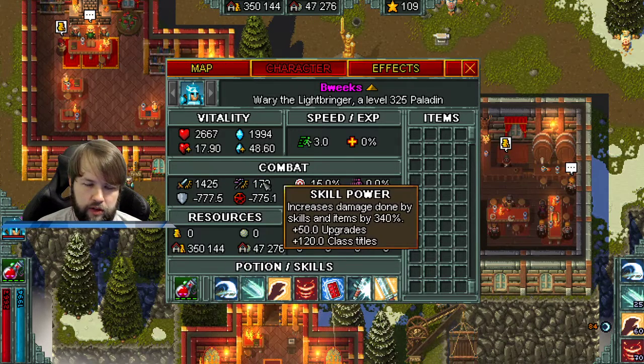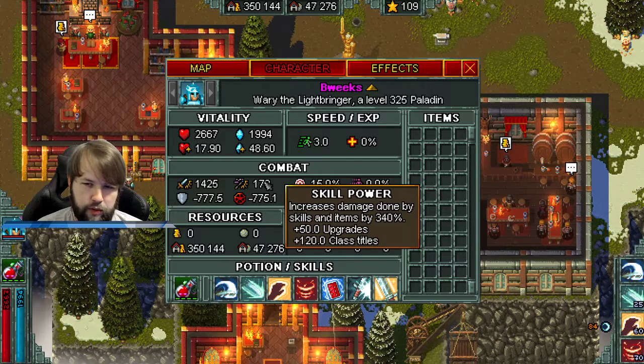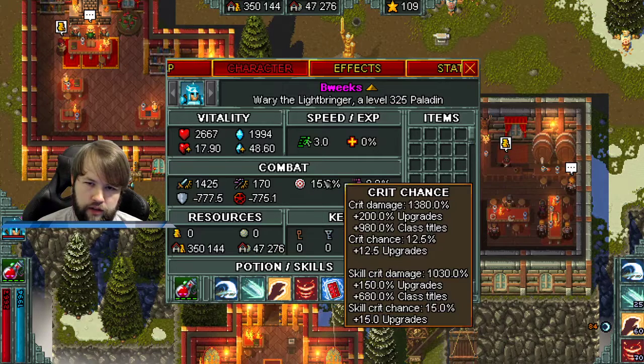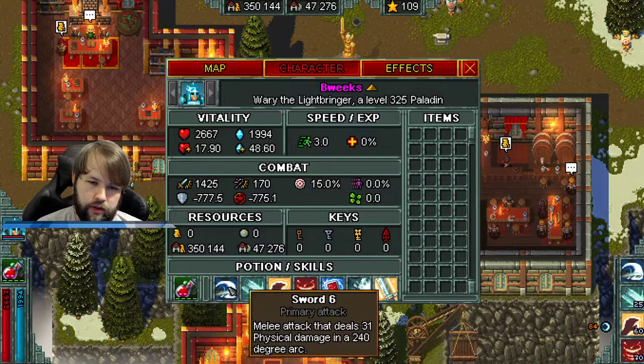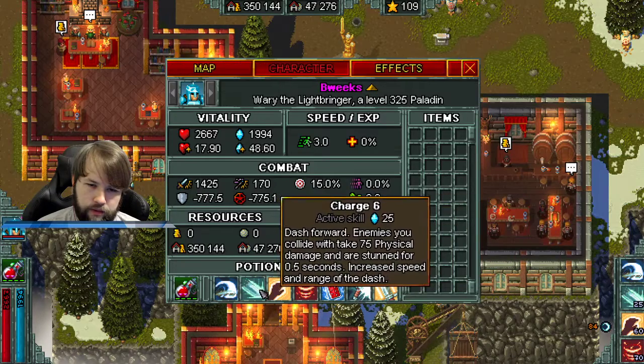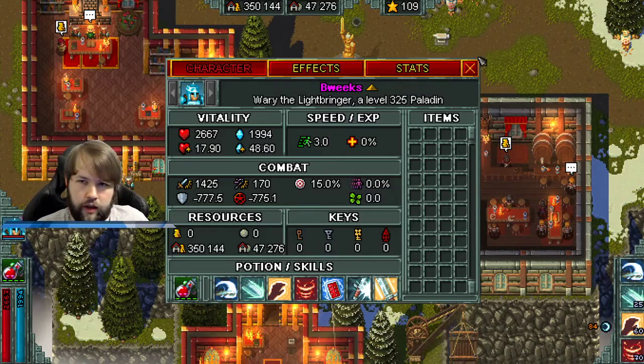Skill power increases the damage done by skills. So these abilities down here — if they do damage — are increased by skill power, 340% in this case. If you get items, skill power increases those too. The same is true for crit chance: the top crit chance affects your primary sword, and skill crit damage and skill crit chance affect your active skills and items.